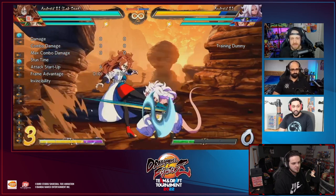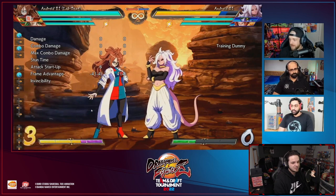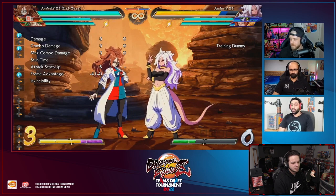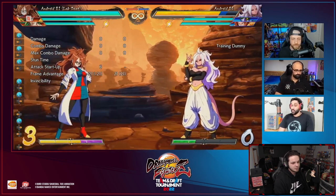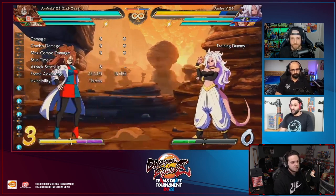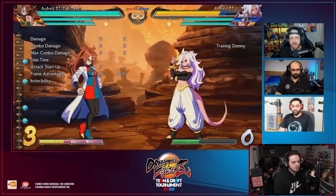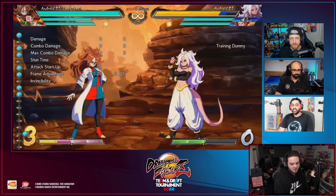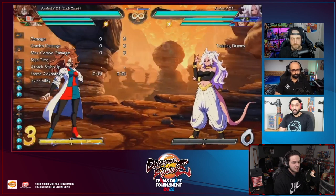Starting with the light buttons - standing light, 5L. It's kind of like Android 18's but it goes really far forward. Mid screen you can do super dash with assist and get a 50/50 mid screen, which is insane. It's also good on defense just like 18, so you gotta be careful. The 5L seems to go pretty far - it's one of her best normals, and I'm glad she's already different once we get into the other normals.